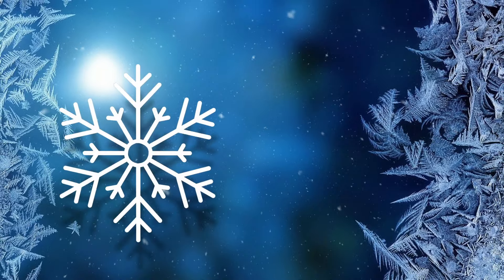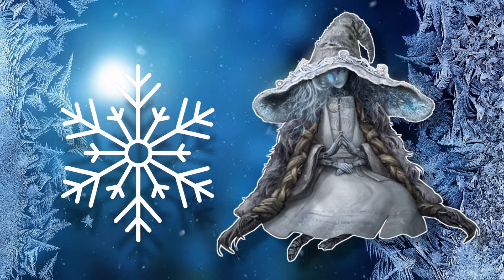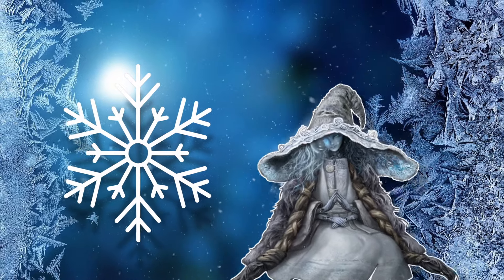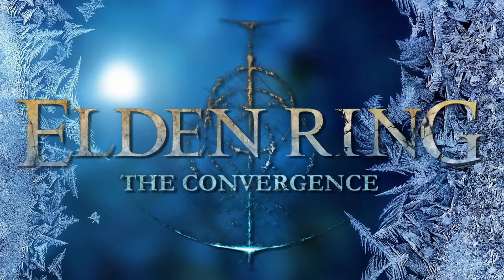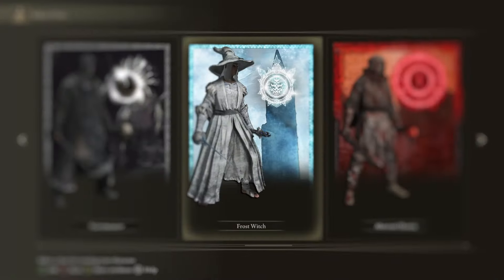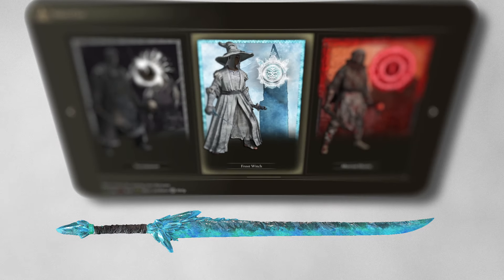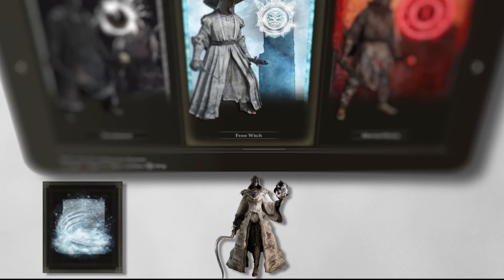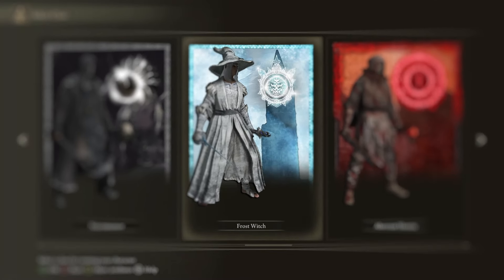In today's video, I'm going to be freezing my way through Elden Ring whilst using the Frost Witch class. Now, you're probably thinking — doinkinator, there is no Frost Witch class in Elden Ring. And that is where you are wrong, my friends. Using Elden Ring's Convergence mod, I gain access to a variety of unique classes, such as the Frost Witch. The Convergence mod also adds a ton of new features, such as new weapons, spells, bosses and upgraded areas. It really is awesome. And without further ado, let's hop into the run.